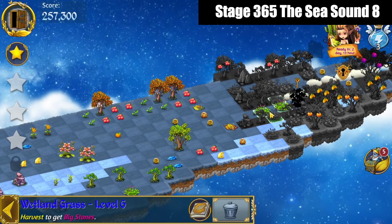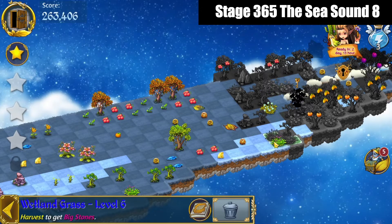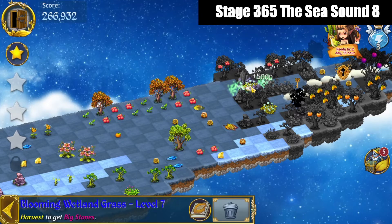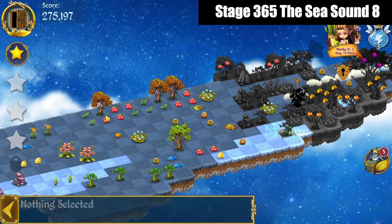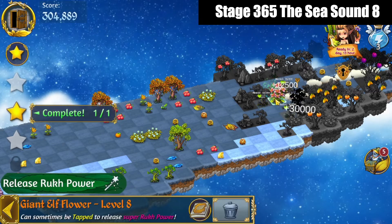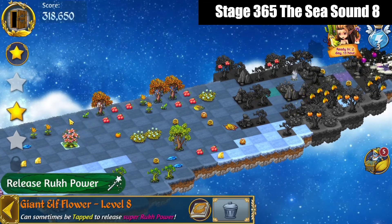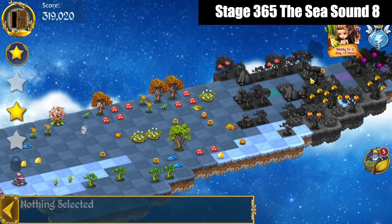We'll 4 merge these wetland grass here, then 3 merge up there, and 3 merge them down here. Bring that all out and away. We'll 5 merge those sprouts there. Bring these grass out. We're going to merge these bright elf flowers — that's the key there. We'll bring that over out of the way now, bring that star out of the way. We got our first star.